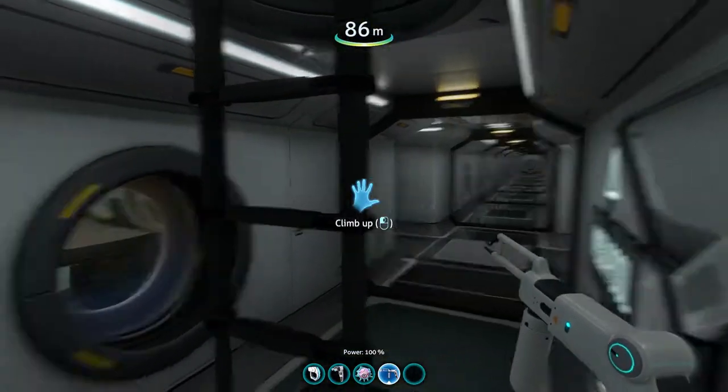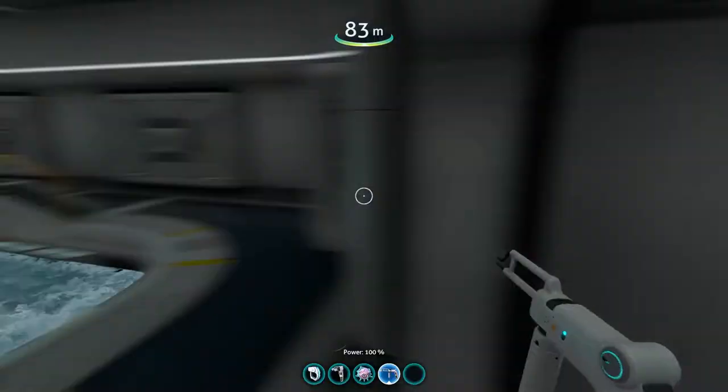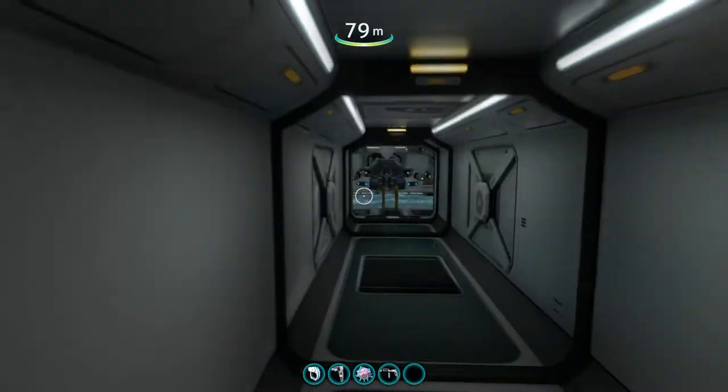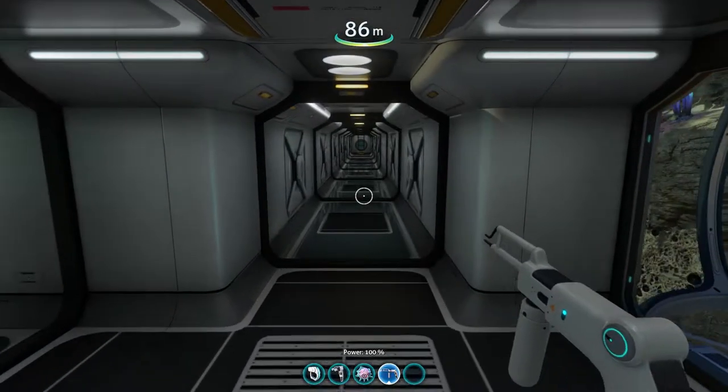There are different branches though. This ladder will go up to a moon pool with a prawn suit, and then you can go up again and there's a containment area to put fish in and whatever, plus another moon pool with the sea moth.